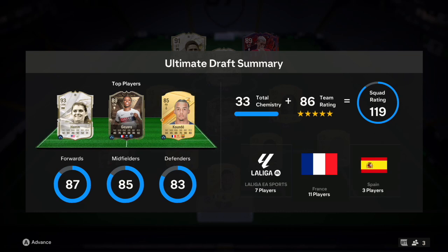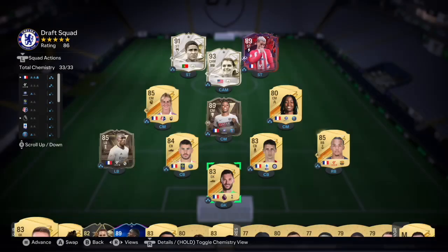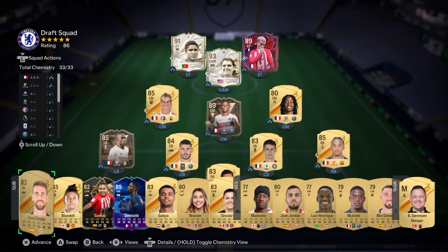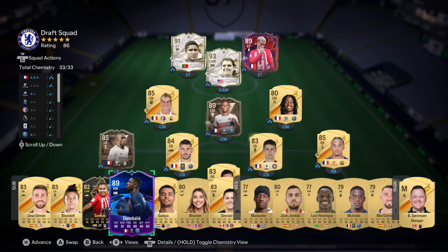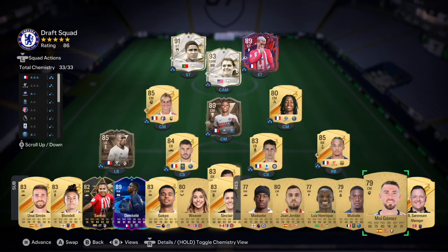We've got Grace, Koundé, and seven La Liga players, eleven French players, three Spanish players. We somehow built a French team - that's how many good French players there are on FIFA. The team runs: Lloris in goal, Koundé right back, Gooday and Hernandez center back, Centurions Mendy left back, Tiémoué Bakayoko in center mid, Grace in center mid, Jean Francis center mid, Eusebio and Griezmann up top. On the bench: Unai Simón, Blundell, Santos, Dembele, Yakubu, Weaver, Sinclair.